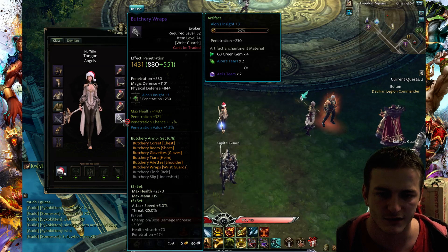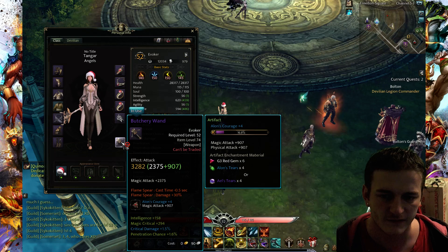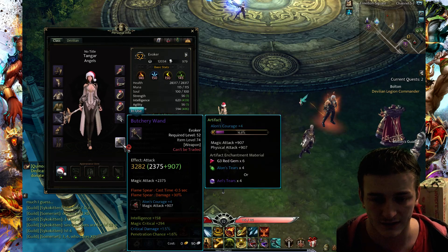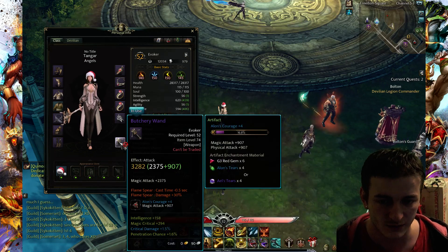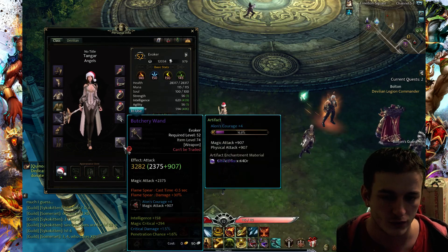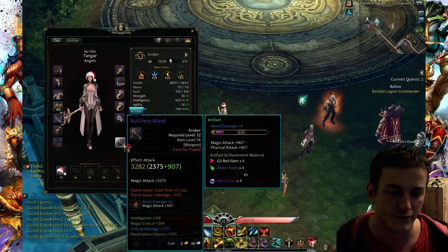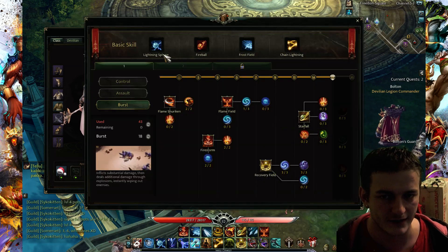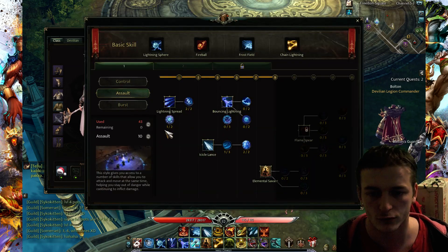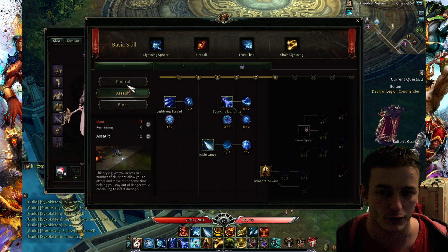You have to find items with proper bonuses. For example, right now I just found this badger event, so I didn't change my skills, but with this equipment I have to change my build. You see, it gives Flame Spear plus 330 damage, so I have to change my build. You can change your build anytime with a free reset of skill points — it's very useful.